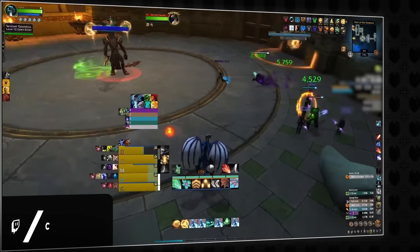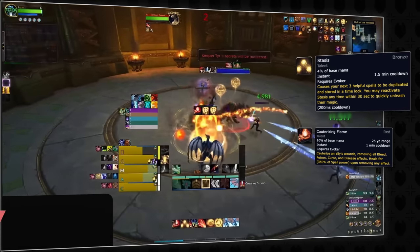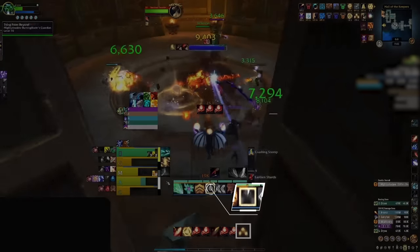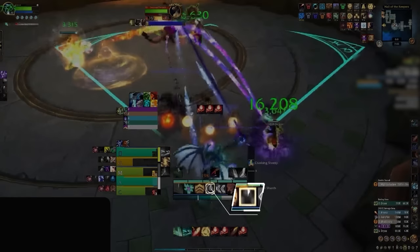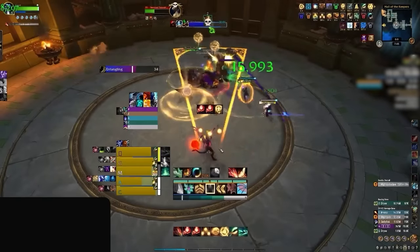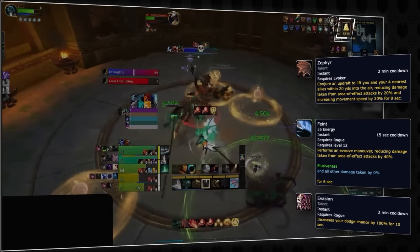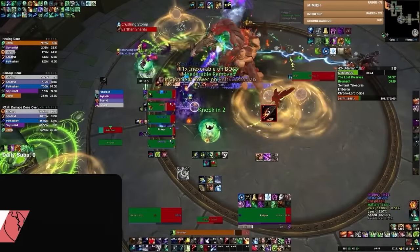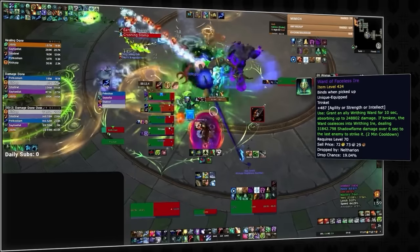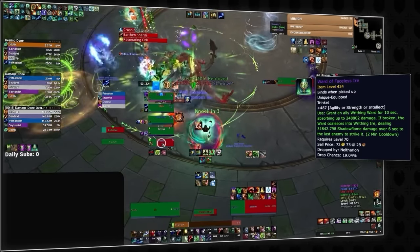Evokers on pull can pop Stasis, hit Cauterizing Flame on yourself and the two highest priority DPS in your group, then once the first shard goes out, immediately dispel it with Cauterizing Flame. This will then enable you to use Stasis to remove the next shard application, in addition to resetting the cooldown on your Cauterizing Flame, making the first three shard casts easy to handle. The stomp itself is physical AoE damage, so it can be reduced by abilities like Zephyr and Feint, as well as dodged with Evasion. Restoration druids are also able to use Tranquility combined with Inner Peace to immune the knockback. Lastly, Ward of the Faceless Ire should be considered if you're lacking ways to deal with the shard damage, as this can entirely negate one application.